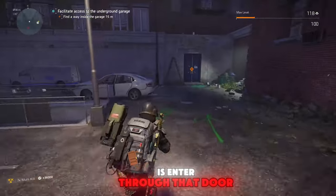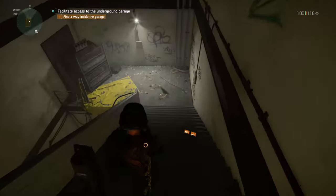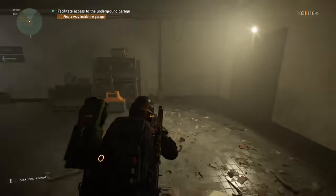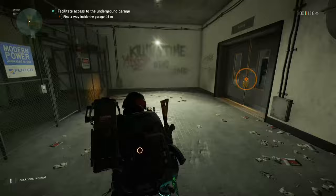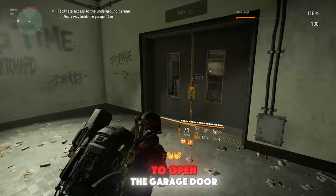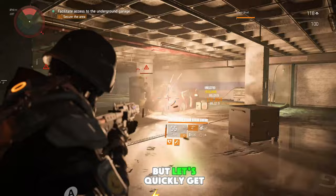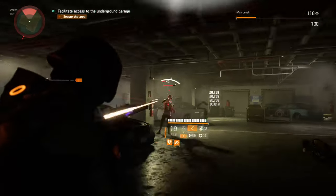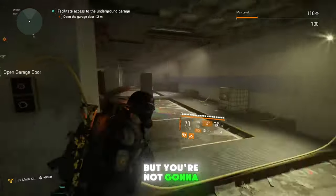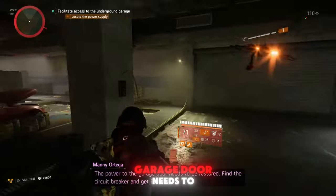Once you're done killing all the enemies it's gonna ask you to find a way inside. All you're gonna do is enter through that door back there. You're gonna start heading down the stairs, making sure there's no loot around. We're gonna be coming from that door at the end of the mission to activate the power in order to open the garage door. They're gonna ask you to open the garage door, but you won't be able to just yet — the power to the garage door needs to be restored.